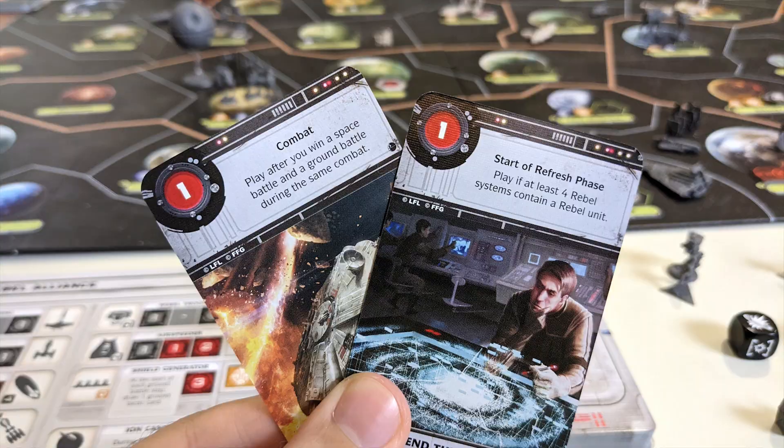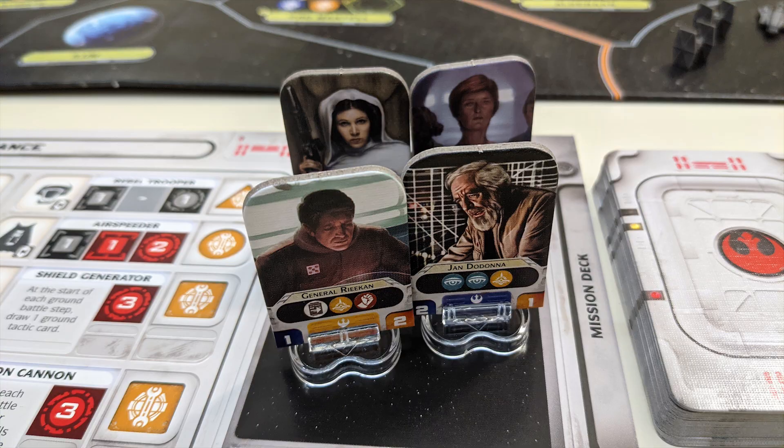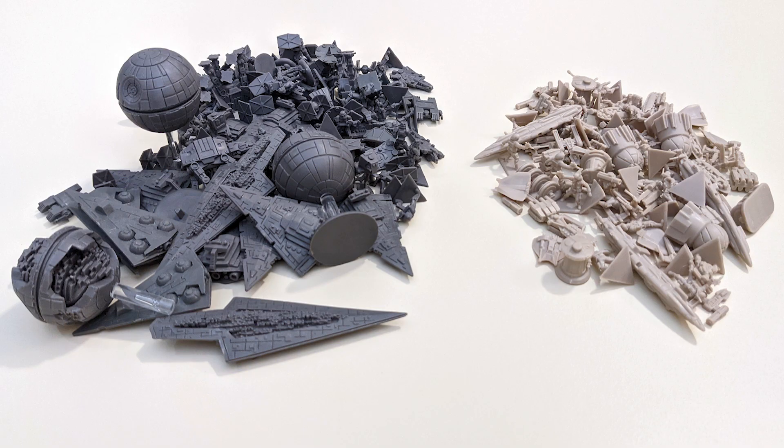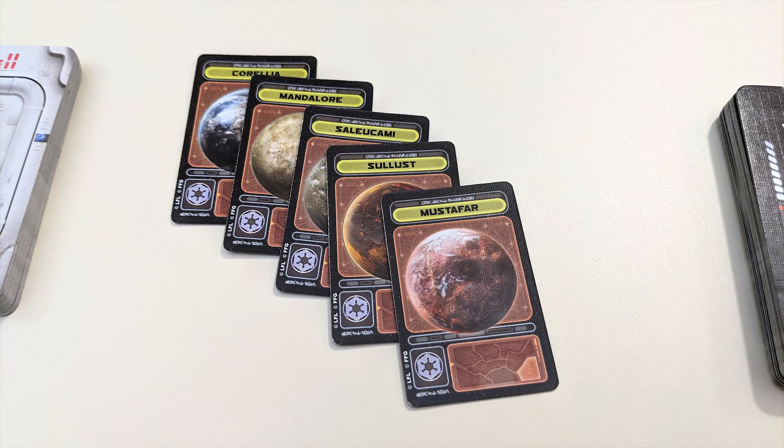Roll for Crit presents: using objective cards. Each player will begin with a faction sheet, an action deck, a mission deck, some starting leaders, and a whole bunch of units. Players will be assigning these units, along with their own loyalty tokens, to specific systems on the board, determined by probe cards drawn during setup.